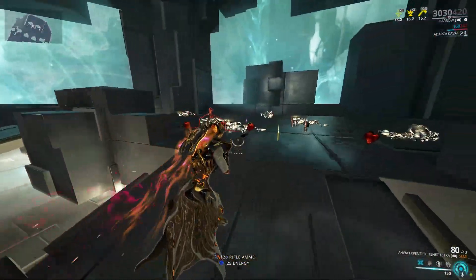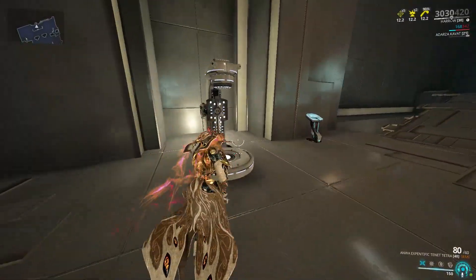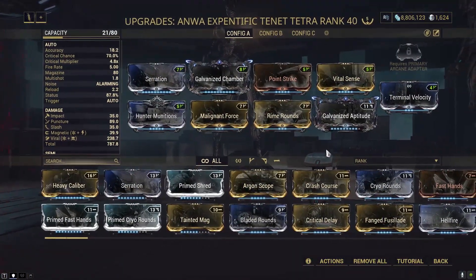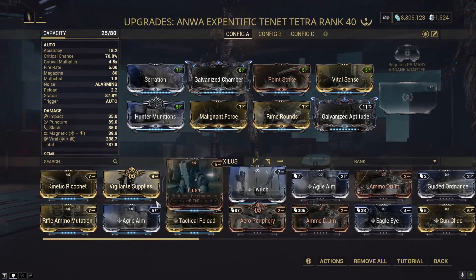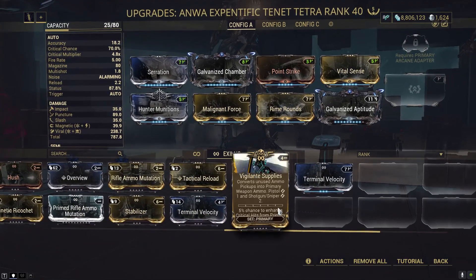We're just about out of ammo. One thing to note: if you want to use the secondary fire a lot, you probably wanna use something for your ammo — such as Rifle Mutation or even Vigilante Supplies.